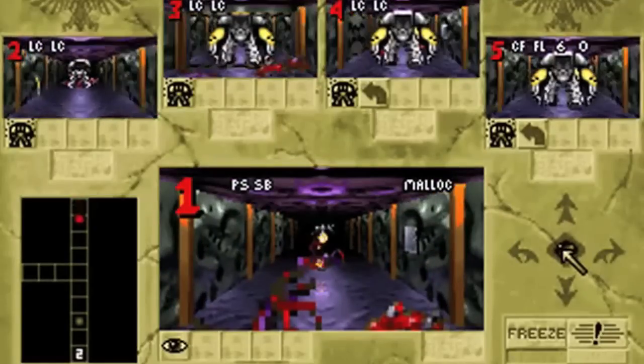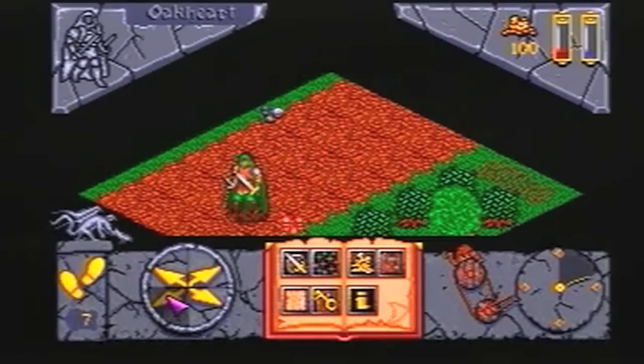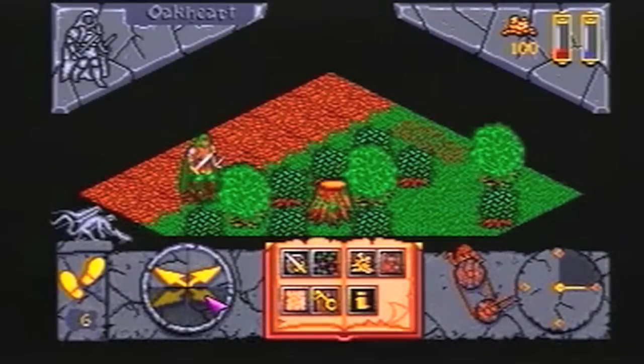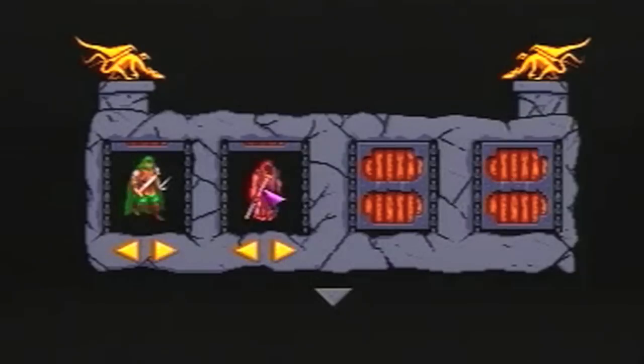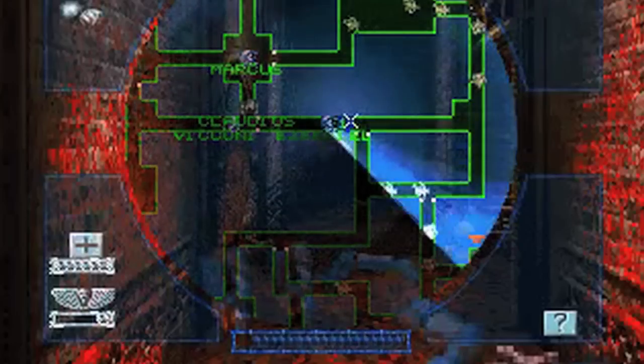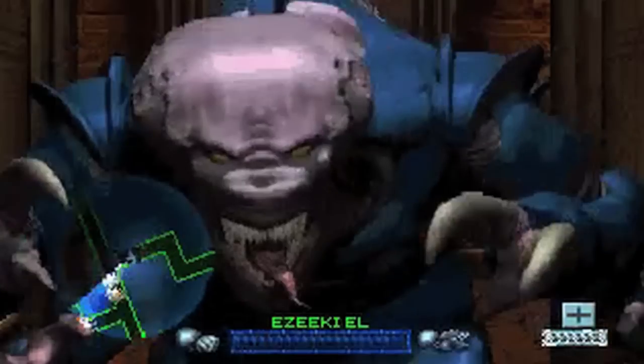The trend continued the following year with Space Hulk for Amiga and PC, a grueling fight between massively armored Terminator Marines and endless four-armed Genestealers. Hero Quest 2: The Legend of Sorasil followed in 1994, an Amiga sequel featuring eight characters. In 1995 we got Space Hulk: Vengeance of the Blood Angels, a mix of tactical manoeuvres and frantic first-person gunnery — and again it was harder than ceramite.